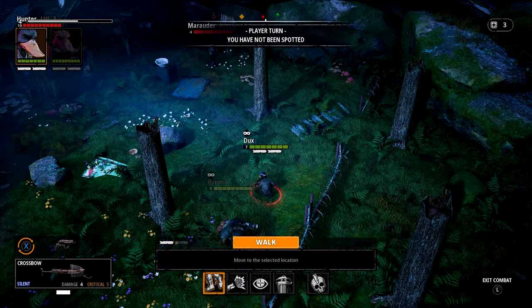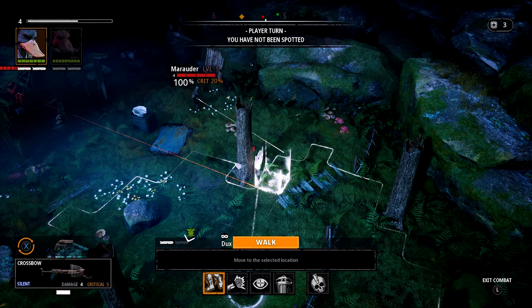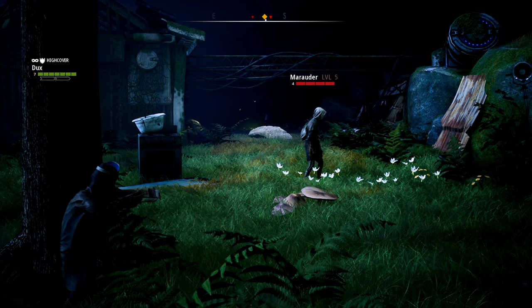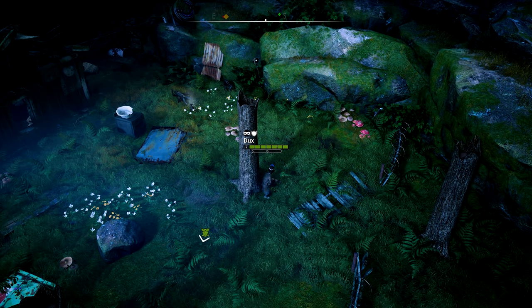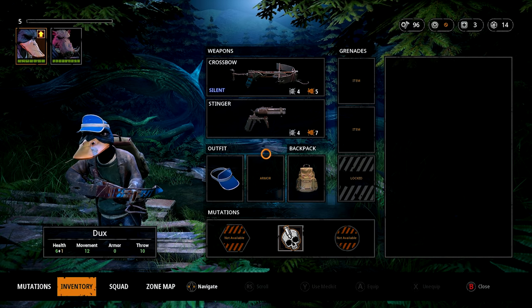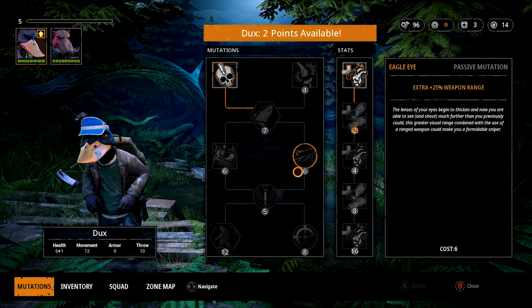Maybe I'll try to take this marauder out stealthily - he's only got four health and I know the crossbow can kill him. We have not been spotted. I apologize - I saw in the last episode that I thought I was being spotted when I wasn't. Another one bites the dust. We've still got two marauders and we know we're going to have a fight with these because I can't take them out in one shot.